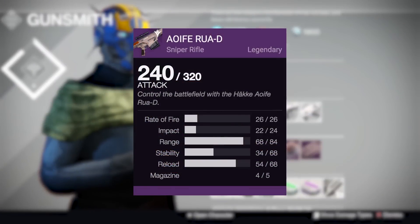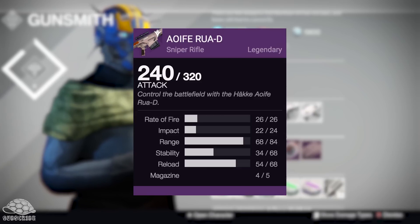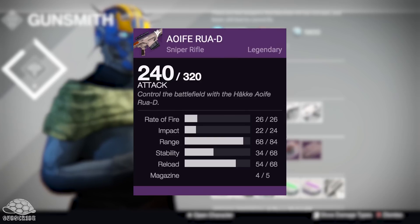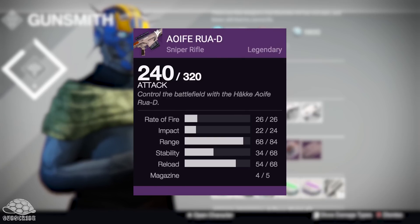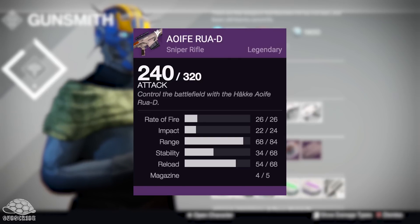Next up we've got the — I don't actually know how to pronounce that — sniper rifle from Hake. It's not bad. 22 impact is not bad, its rate of fire is okay, but its range is super high. High range sniper rifles are a little bit obsolete because you don't usually get those really long range maps. But it's still an okay sniper rifle. If you haven't got a decent sniper rifle yet, certainly pick this up. But in the tower there are better sniper rifles than this already, so you don't really need it. If you want specific perks, I'd certainly suggest a stability increase overall.